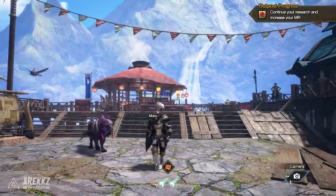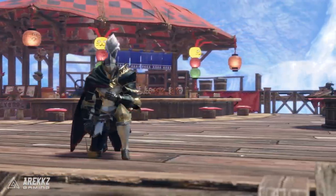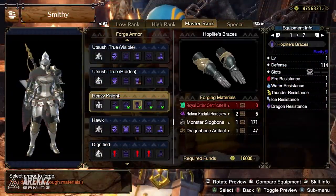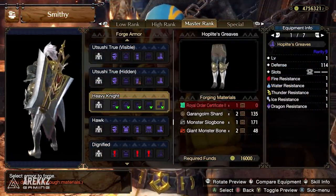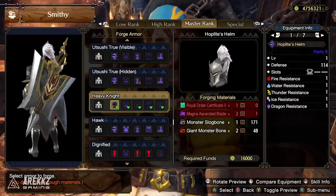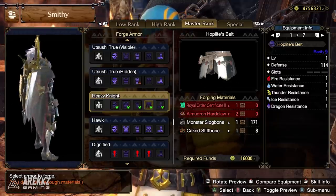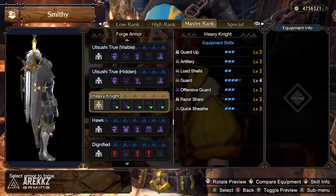Moving on to quest number two — this one is a must if you are a Gunlance or Charged Blade user. This is basically a tasty set that is just good out of the box. You don't even need to gem much into this or put any decorations in — obviously you still will — but this thing is so good, and that is the Heavy Knight set. Not only does it look cool, this is of course Master Arlo's armor set. It looks fantastic, so even if you don't want the skills you can take it for the layered style. But skill-wise — guard up, artillery, load shells, guard, offensive guard, razor sharp, quicksheath — this thing is ridiculous.